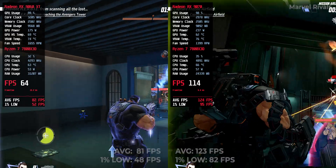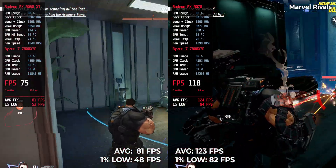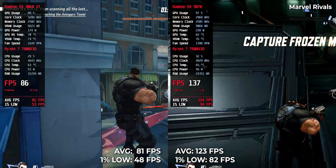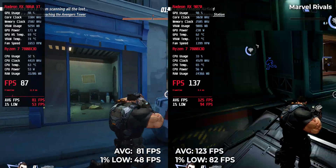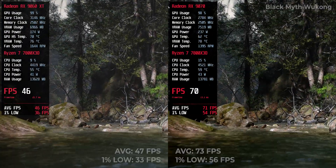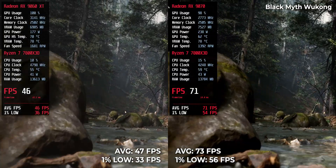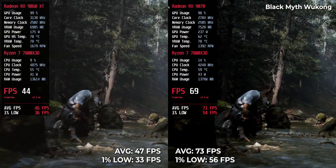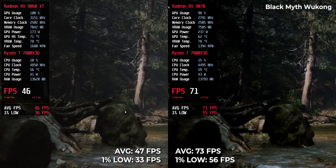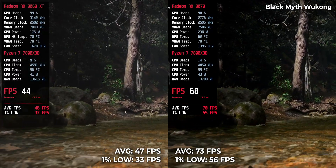Marvel Rivals — in this competitive title, the RX9070 hits 123 FPS while the RX9060 XT holds 81 FPS. If you're going for high refresh and fast inputs, that 40-plus FPS lead can make a real difference. Black Myth Wukong is heavy both visually and technically — the RX9070 delivers 73 FPS while the RX9060 XT struggles at 47 FPS. Not unplayable on the XT, but you'll need to dial things back for smoother gameplay.